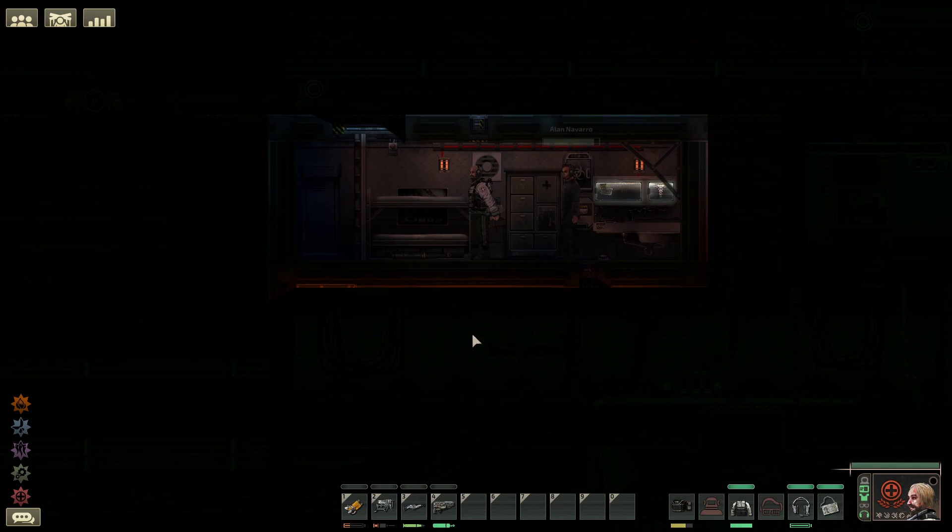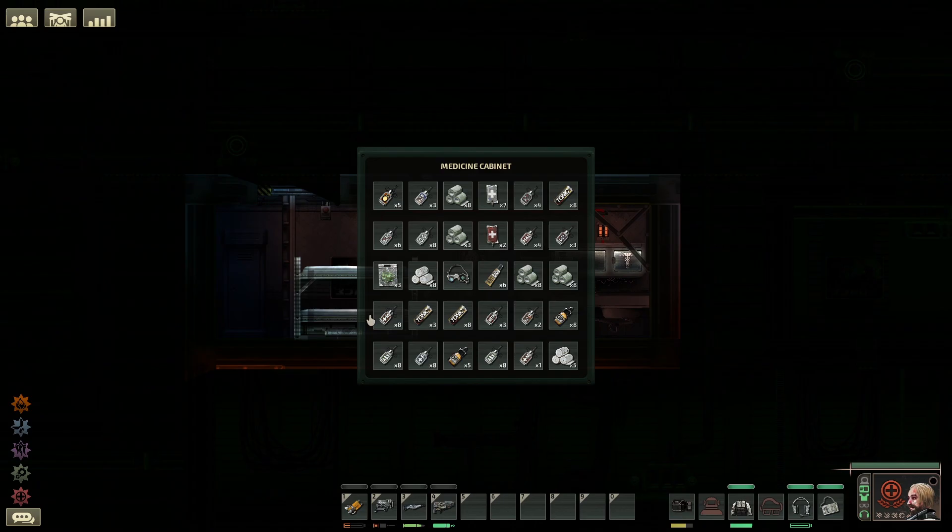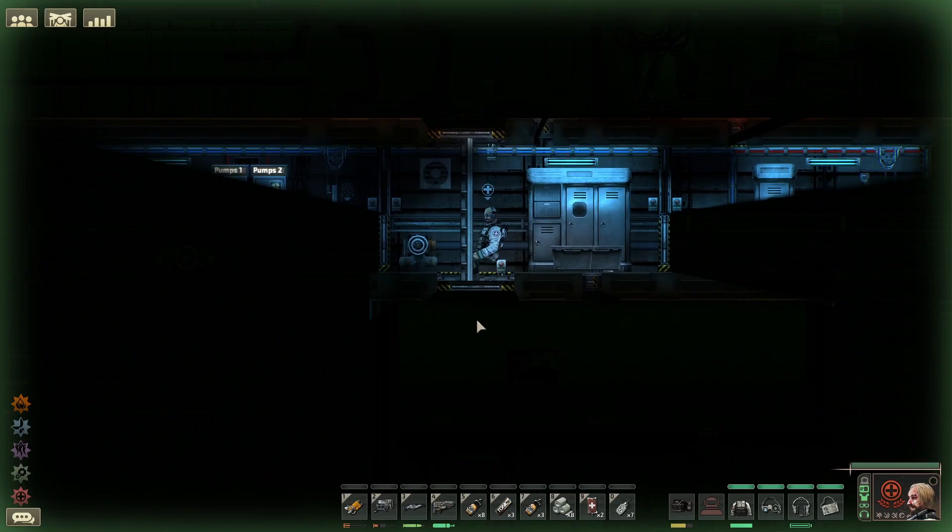This guide is going to cover everything you need to know about medical and Barotrauma. We're going to be covering afflictions, medical treatments, specific treatments, medicine and stimulants.